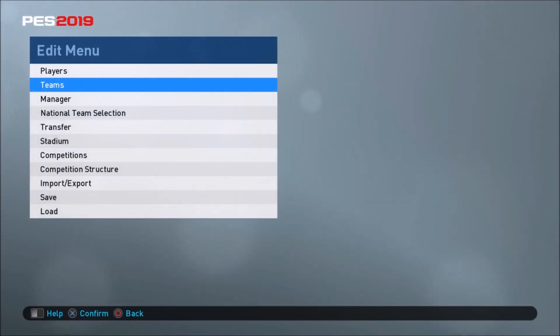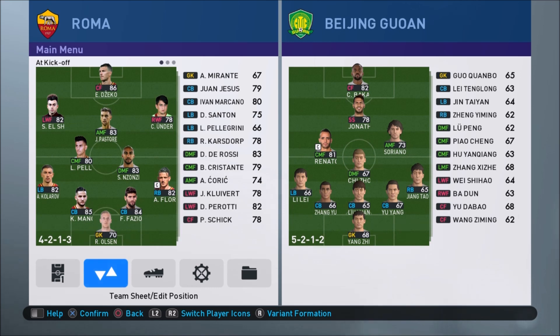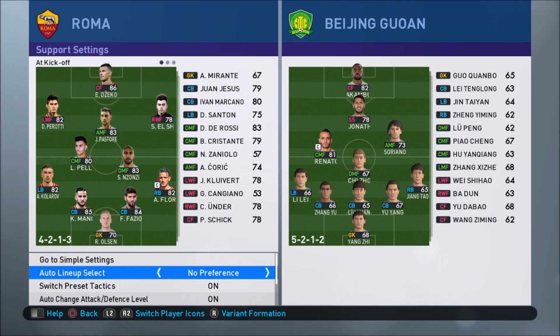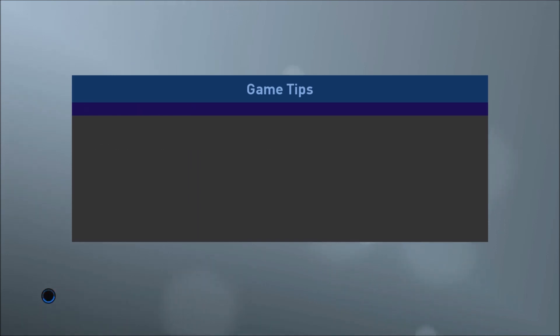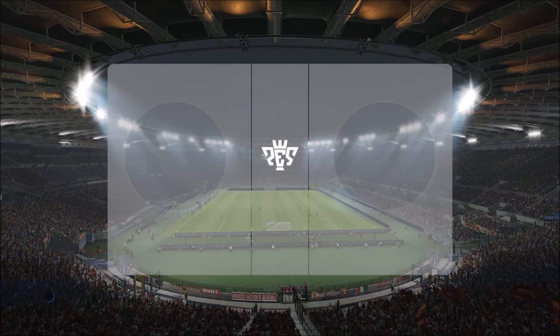We're going to skip, using the power of editing, straight to another exhibition match between Roma and Beijing-Guyan again. But this time Beijing-Guyan has the 5-3-2 formation we just imported. This is going to showcase the formation that you apply to the opposition — remember, not your own team, you apply it to the opposition.